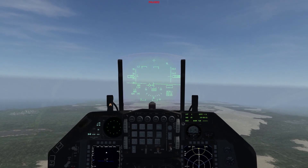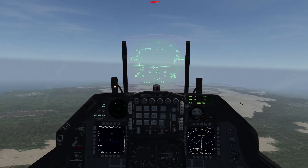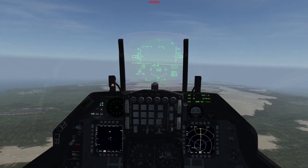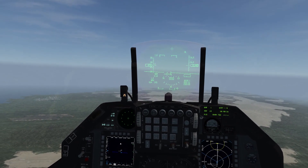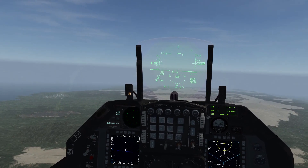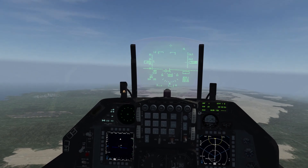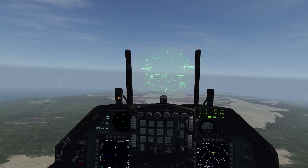In this tutorial I'll try to explain how to deploy and use man-in-the-loop weapons, mainly the Delilah, which is a standoff weapon that can be guided after launch through GPS and visual from the operator from the launching aircraft. These weapons are available in the BMS Israeli theater.